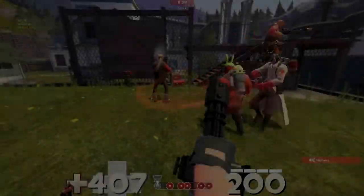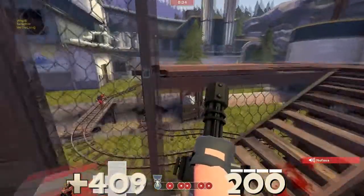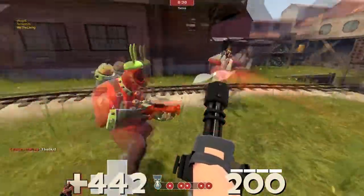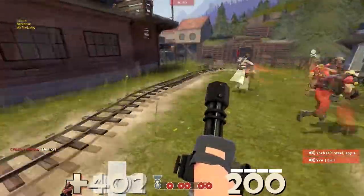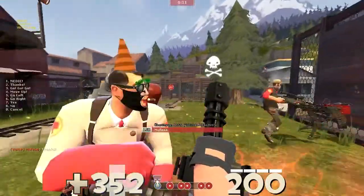Hello everyone, my name is Signify and welcome to HowToHighlander. This is a new series where I go over each of the 9 classes' roles in Highlander and basic strategy. If you don't play Highlander, it is a 9v9 TF2 competitive format with one of each class on each team. Today we're going to be playing the Heavy. This is a payload match on Swiftwater UGC — a very popular competitive map that was actually the first map of the UGC summer season.